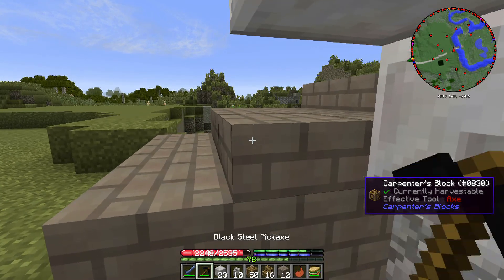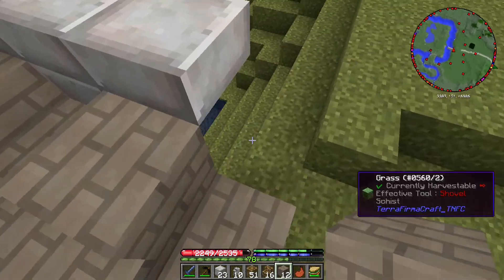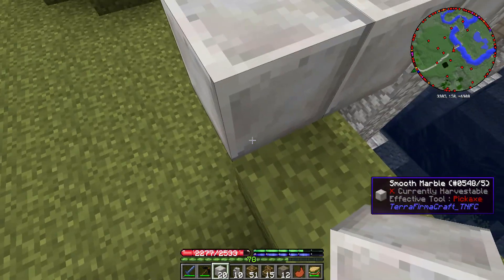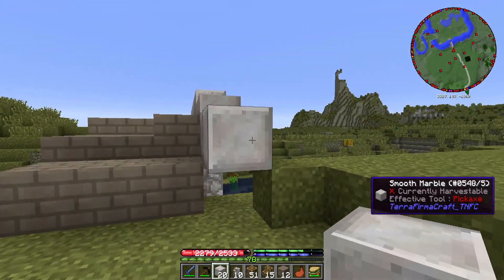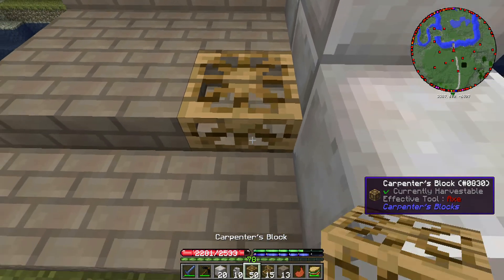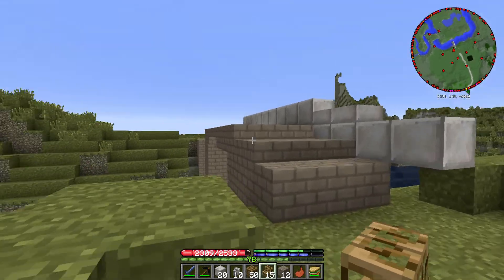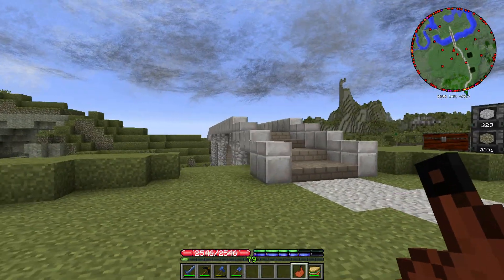These carpenter's blocks are kind of annoying to work with sometimes - we're going to have to put a full block and shift-place that. I think I'm actually a block higher than I had planned because that was the bottom of it in my design, but that's okay. I'll extend this out and build this on the opposite side as well, then we have some terraforming to do. The bridge is pretty much done.